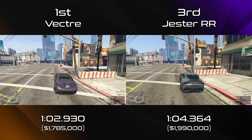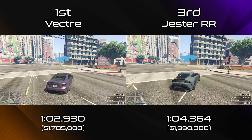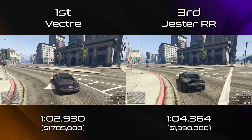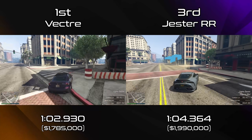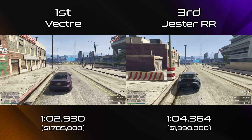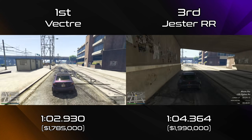Keep in mind also that we still do have cars to come, including the Sultan RS Classic in a few weeks, which is also all-wheel drive just like the Vector and the Calico. And if it shares any performance that's even similar to the regular Sultan Classic — and based on the handling files it looks like it will — it really does have a big chance to be the new number one.